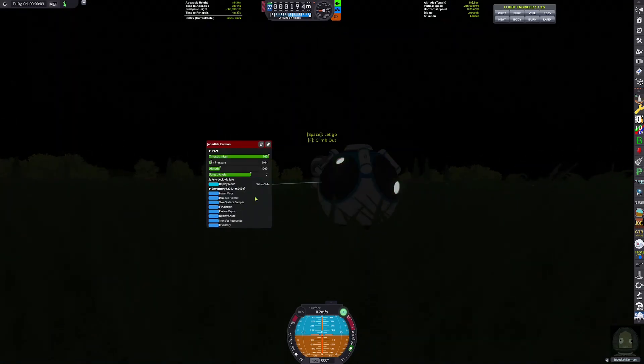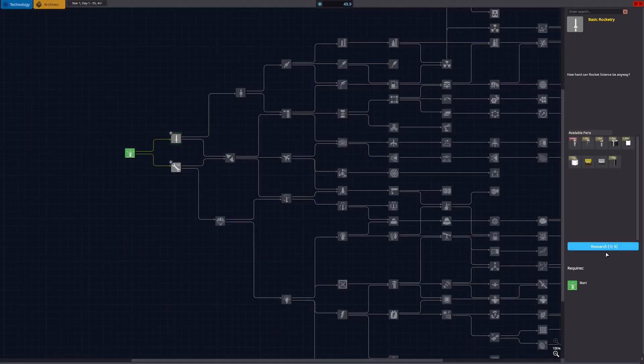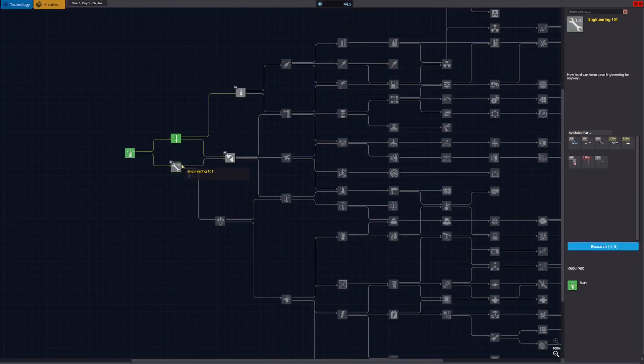We have made our very first landing back on Sanctar — I almost said Kerbin for a second. Now we're back in the tech tree getting to unlock a few nodes. We don't have enough science for the Science Junior, but that's how it always works.